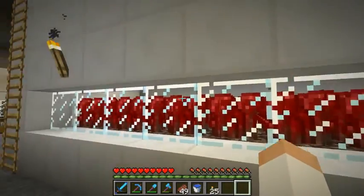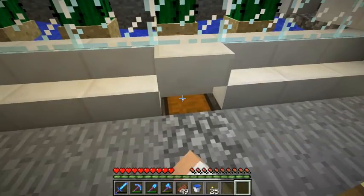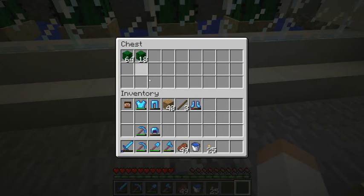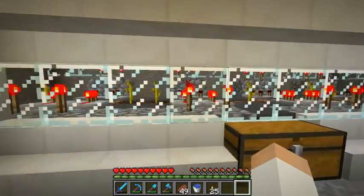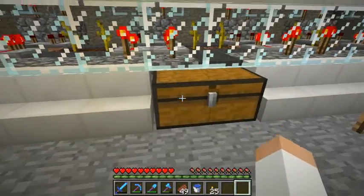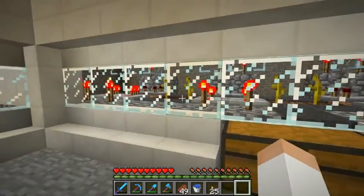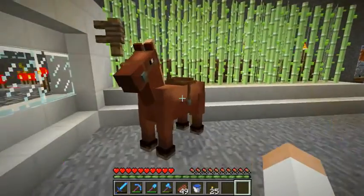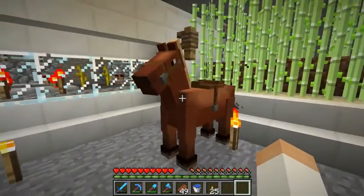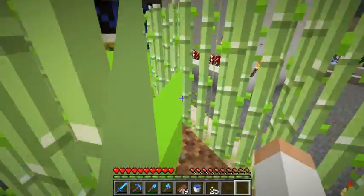I have some nether wart growing here. There's a nice little cactus farm which isn't working too bad — I just built this yesterday. This is my melon and pumpkin farm, which I am going to change up because it seems to produce way too many melons, so I'm going to add some more pumpkins to even it out. This horse I just kind of found wandering in my house one day, so I kept him. And there's a little reed farm.